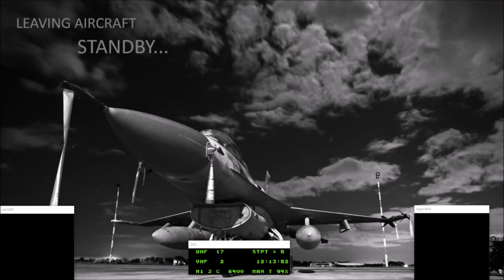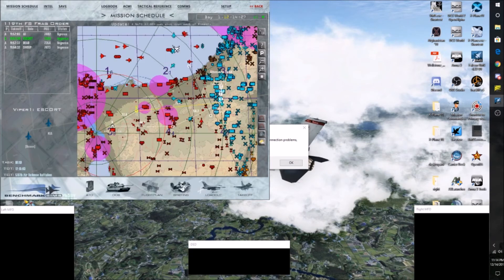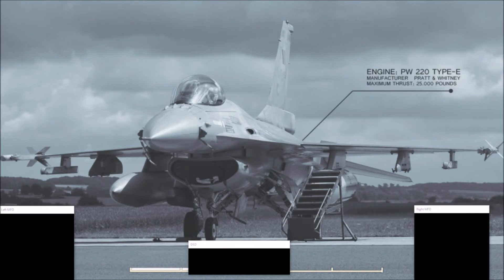Affirmative, MiG-21s. Alright guys, we gotta make a move on this target. Chalice 2, be advised — hostile launch activity detected. Full-time 1-8-5, 20 miles. I don't think we can do this in an organized manner at this point — let's just try and get thumbs off.